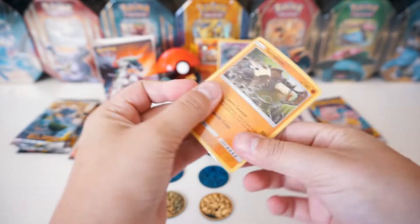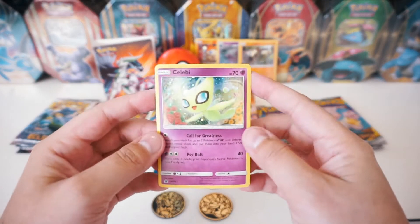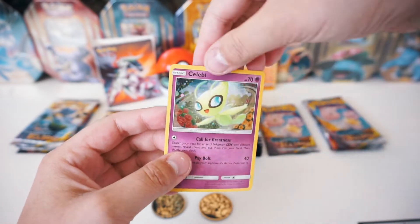We've got a Terrakion - I think that's how you pronounce it - but again, really awesome holo, awesome graphics on this one as well. We'll go ahead and sleeve that up, throw it in the back. And then lastly, we got a Celebi from the other three-pack blister. Holographic Celebi, which is such an epic looking card. Promo card SM224. We'll go ahead and sleeve that up as well.